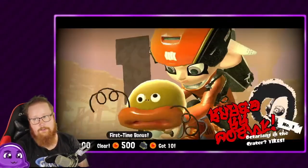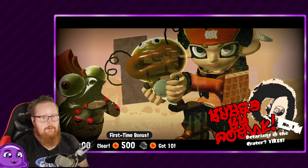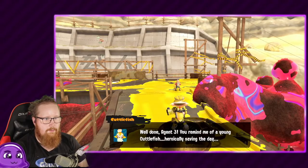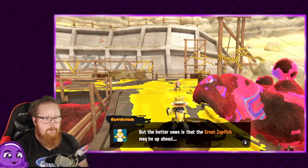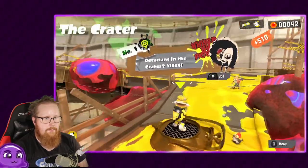We got the first Octo Mini Zapfish, so that's good. I'm gonna try to speed run through this first part to start playing the story I want to play, because I already played this part. It's not a bad start to the story mode — it's a nice good start for those who are new to Splatoon. And now you're called Agent 3, because the other Agent 3 is a Captain. I think most people saw that from the trailers.